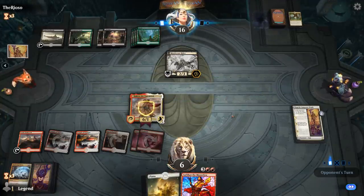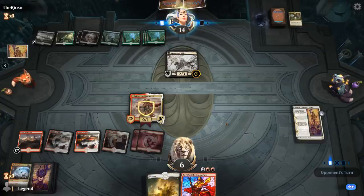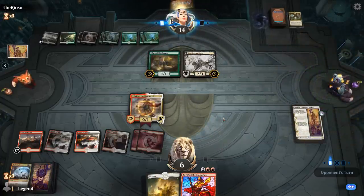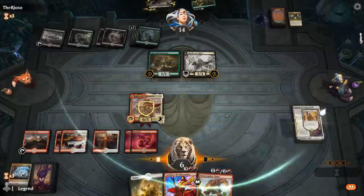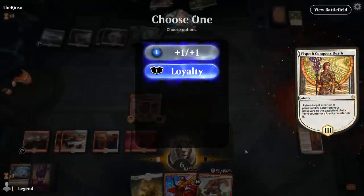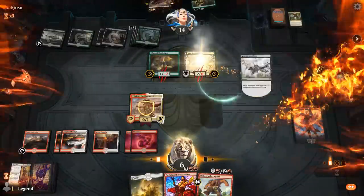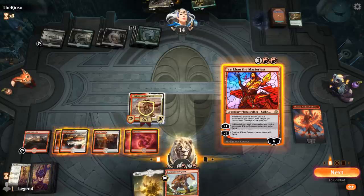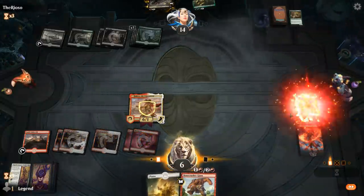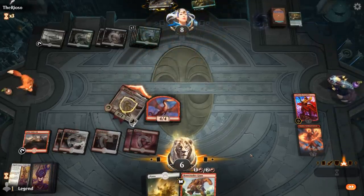Hopefully no second Murderous Rider. Against Rankle, Haktos is a bit weaker than making a 4/4 token. We are going to get back a Chandra next turn. Looks like they have a way of getting a creature back — Order of Midnight gets back Questing Beast. Let's get back Chandra and deal some damage, then make a Dragon token with Sarkhan to block the Questing Beast. Next turn we should be able to close out the game.